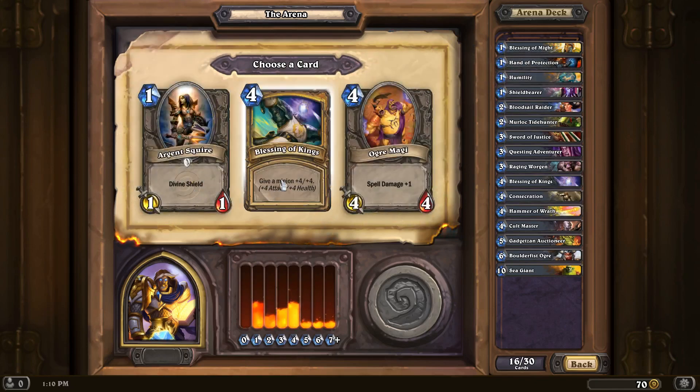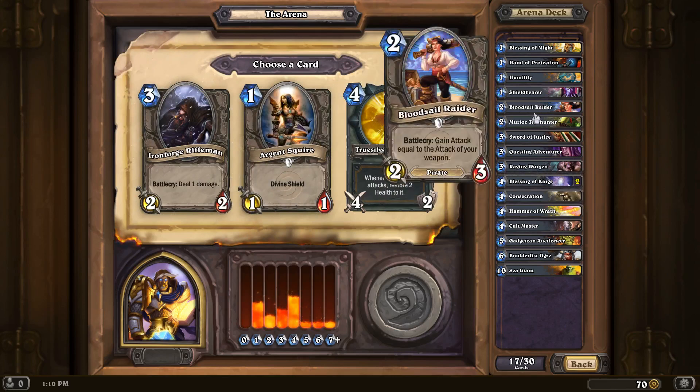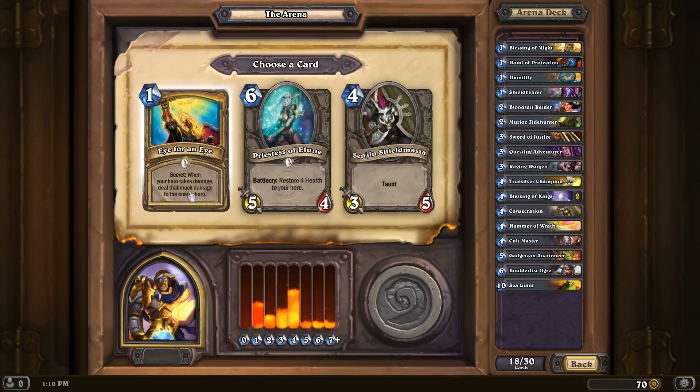Second Blessing of Kings — yes, please. Truesilver Champion, another weapon — that could go really well with the Bloodsail Raider, so yes, I like that. Eye for an Eye — when your hero takes damage, do that much to the enemy hero.